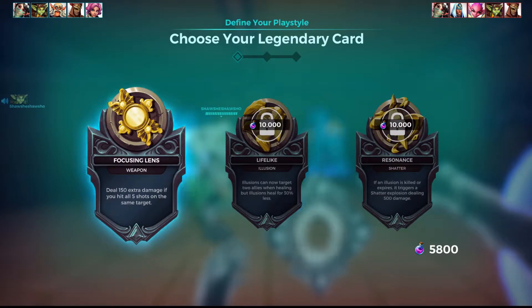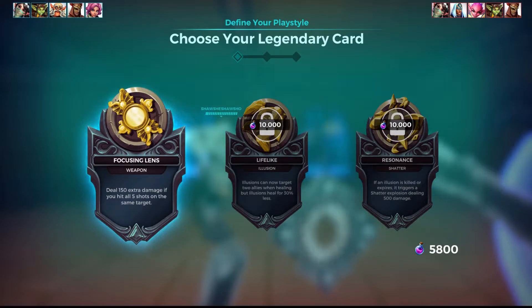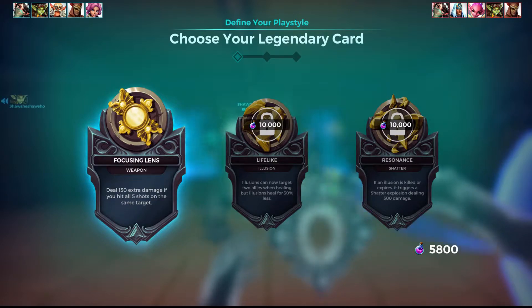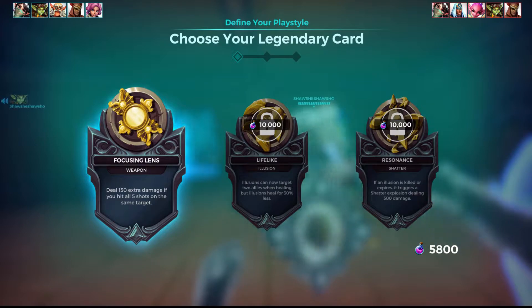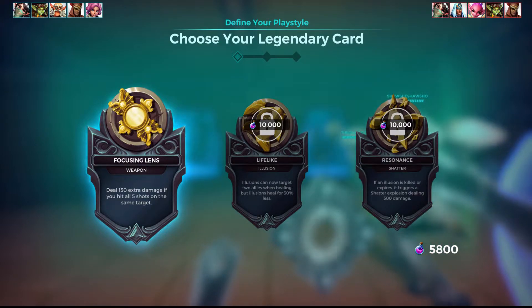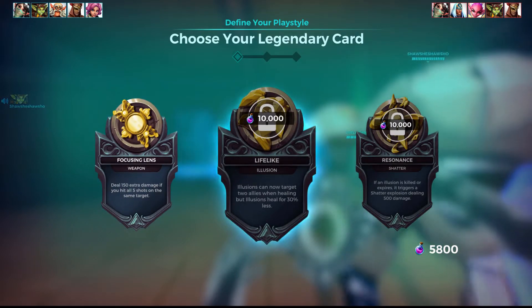Getting right into her cards, her Legendary cards are Focusing Lens, which deals 150 extra damage if you hit all 5 shots on the same target. Her Lifelike card — Illusions can now target 2 allies when healing, but Illusions heal for 30% less. If you're planning on being a support slash healer, definitely take this card. It makes her healing a lot more effective.